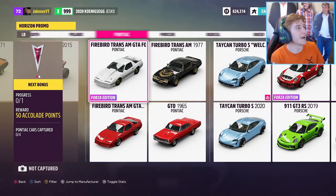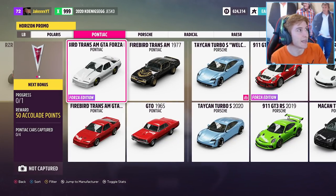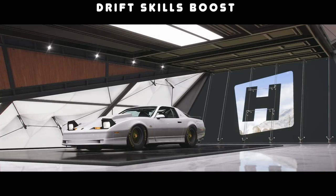On to the next one, we have the Pontiac Firebird Trans AM GTA Forza Edition from 1987. It sort of looks like some kind of drag car with the spec it's been given and the big wheels — looks very cool. It's not any fancy DLC, and I don't think there are any more DLC Forza Editions beyond the ones previously mentioned.